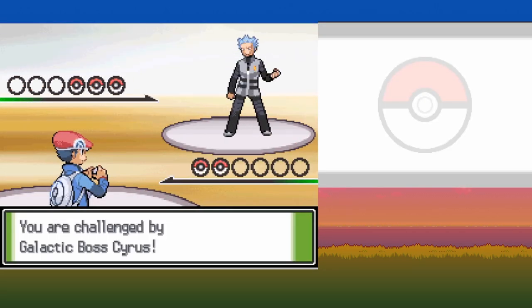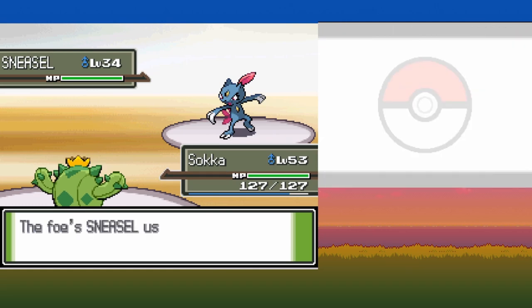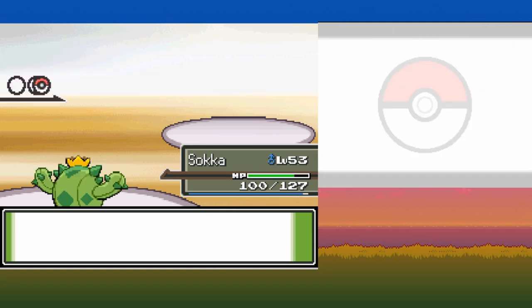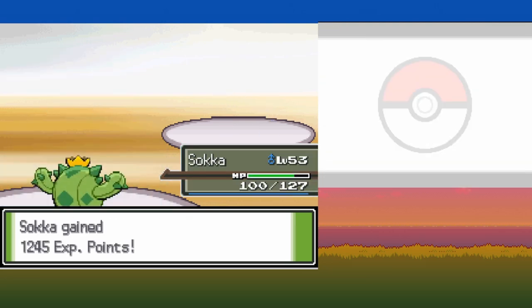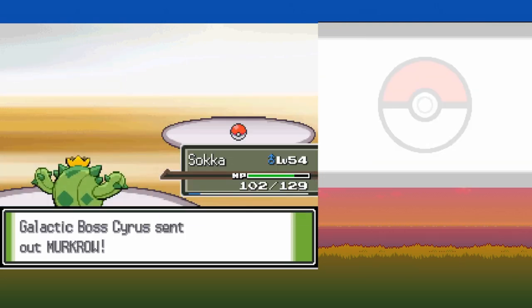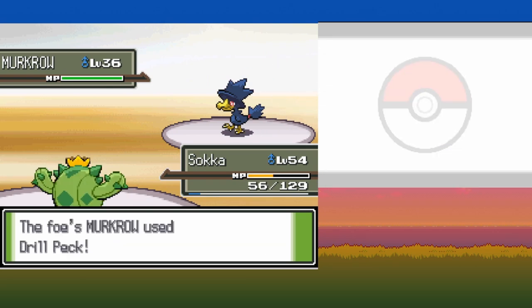Finally time to fight Cyrus. He leads with Sneasel, which I predict will outspeed us since it's Dark and Ice type. Using Drain Punch will be 4x effective on it and restore a good chunk of our health. We outspeed Golbat and take it out with a Thunder Punch. Last is Murkrow, which gets off a nasty Drill Peck leaving us with 18 health — luckily Thunder Punch is able to take it out in one hit.